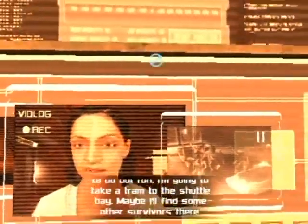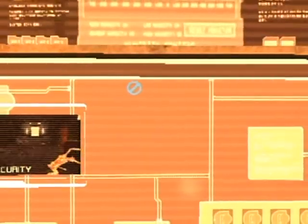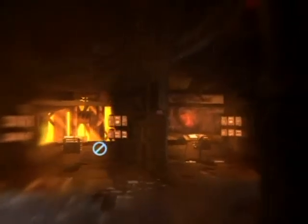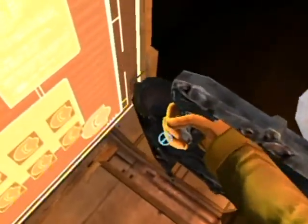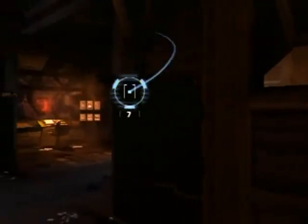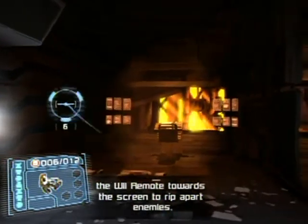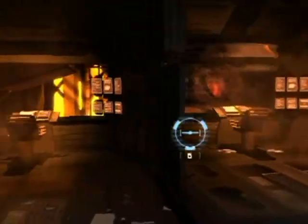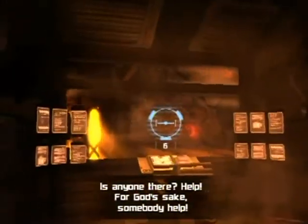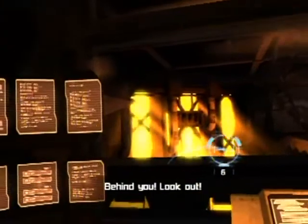She says there's nothing to do but run and take a tram, though she doubts she'll find others. Now we're going to get a new weapon right off to our right. What the heck is that on the monitor? Anyway, grab this — she'll grab it automatically. This is a new weapon called the Ripper. It's basically a remote-controlled saw blade. It's ridiculous to control: the closer you have it to the screen, the further away the blade is. All you have to do is press the V button to activate it, then chop up enemies.